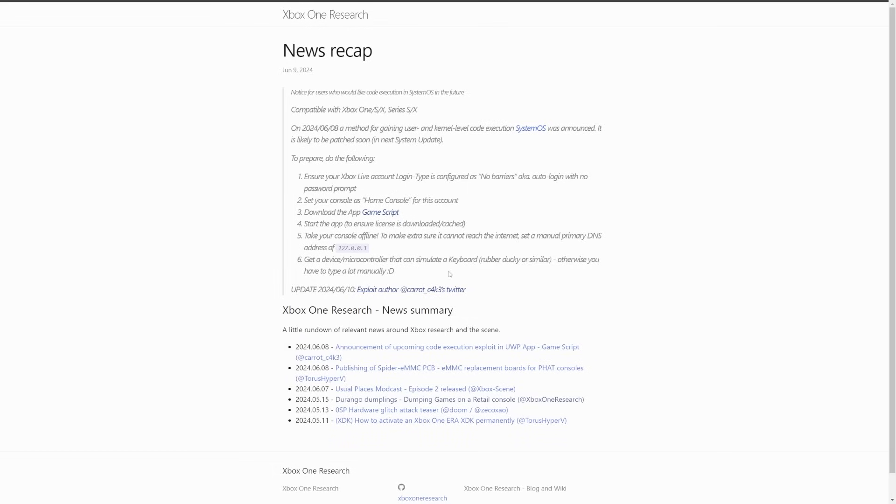The Xbox Series consoles run on the same OS as the Xbox One, so they're equally secure — and I'd say the Series is actually more secure. This is user and kernel level execution in System OS specifically. Keep in mind when the Xbox One was announced at E3, they said it had three operating systems — and that was not just marketing fluff. So this exploit targets System OS. For people thinking this is going to be like the PS4 running GoldHEN, the PS5 jailbreak, a custom firmware PS3, or even PS3 HEN — it's definitely not going to be that.